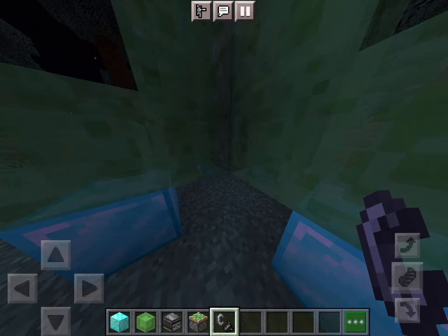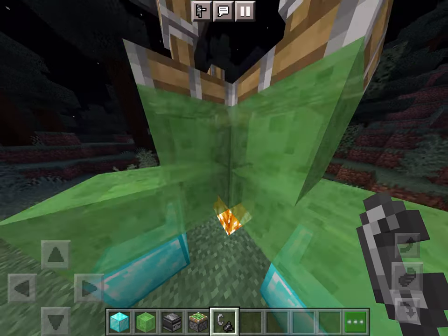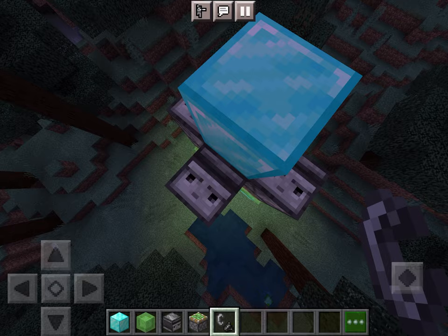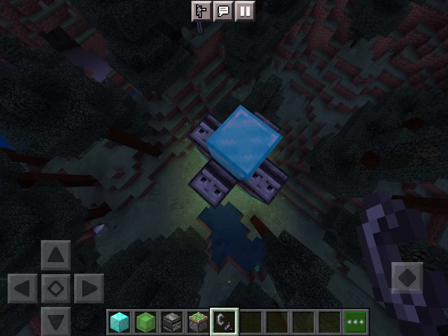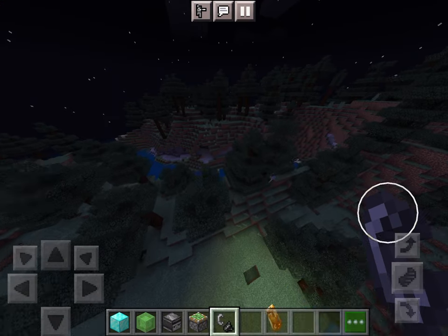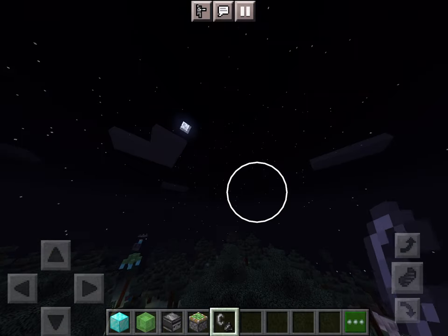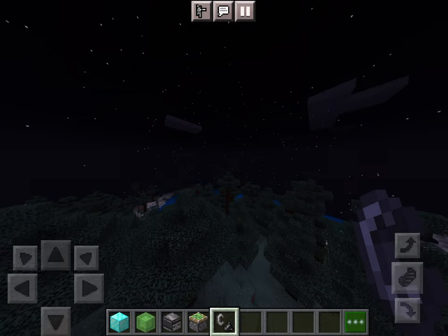Then you place any block, but I'm using flint and steel because it's a rocket. Then you do it and you can go off into space. If you're wondering, that does reach build height.